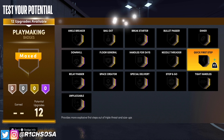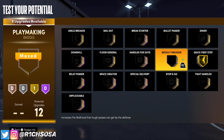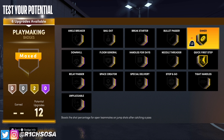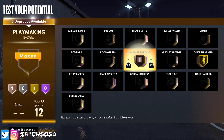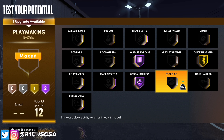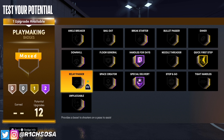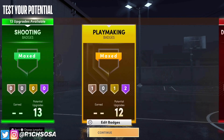For playmaking, go ahead and throw on quick first step on gold. From there you can consider floor general or dimer — I would go the route of dimer. You could also go with handles for days on Hall of Fame as well as special delivery. For the last badge you can go between bailout, stop and go, or unplugable — it comes down to your preference and play style, but bailout is going to be the best one overall.